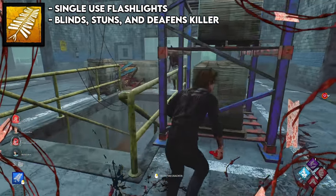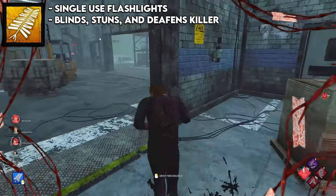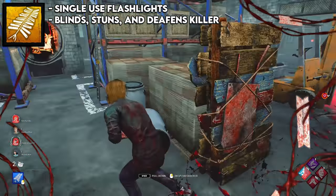These are only single-use, so once you use them, you don't have it for the rest of the game. I think the best one would be flashbang because you can get it multiple times in a match. You can bring a toolbox, use up the toolbox, then craft a flashbang after you're done with it — so you essentially have two items.